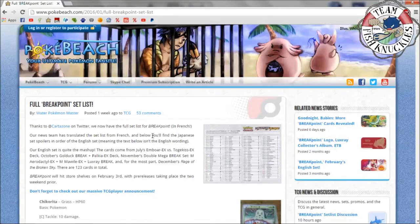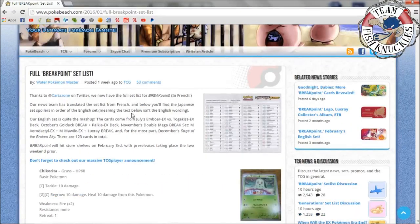Welcome back to the channel. Today we're going over the Breakpoint set. Don't be confused if you saw Rage of the Broken Sky — Rage of the Broken Sky and Breakpoint are two different sets. The English set is quite the mashup: cards come from July's Emboar EX deck, October's Golduck Break and Palkia EX deck, November's Double Mega Break set, and for the most part December's Rage of the Broken Sky. There are 123 cards.